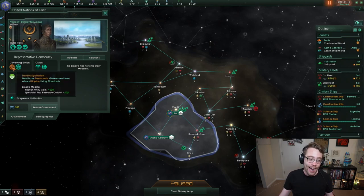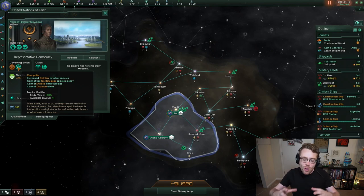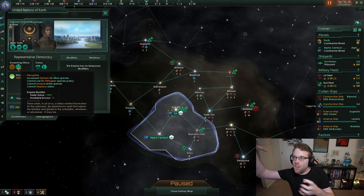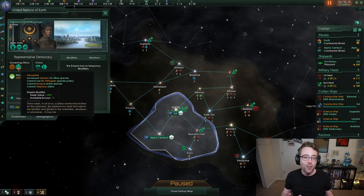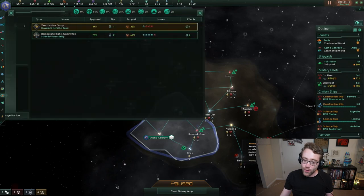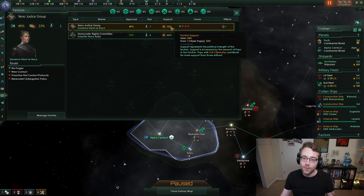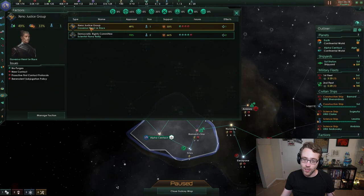If you have an egalitarian and xenophilic empire like ours, you have very centralized, focused factions. We are focused on equality and welcoming aliens into our empire. If you have an empire with a diverse set of ethics, factions might be fighting over each other for different elements of your space. You can't always appease them all the time. As we unpause, we'll see the population kind of choose sides — our pops are deciding which of the two factions they really support.